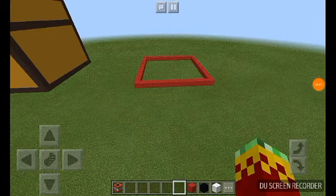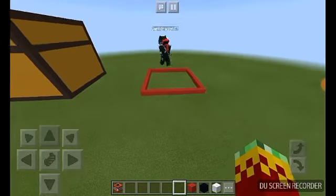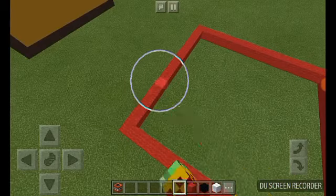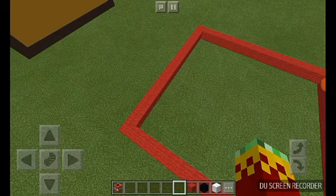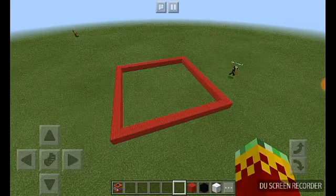We have finished the 16 by 16 layer on the bottom, and now we're gonna be doing the wall basically — 16 by 16 TNT. We're gonna also have a speed build for that.